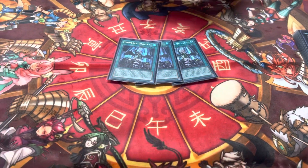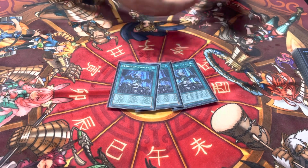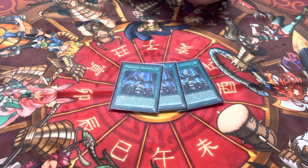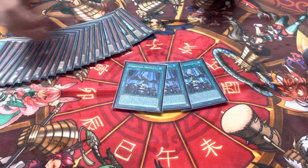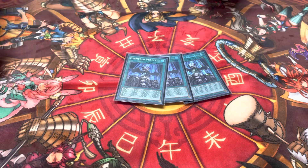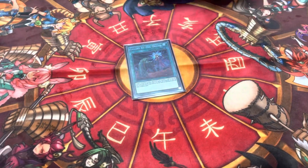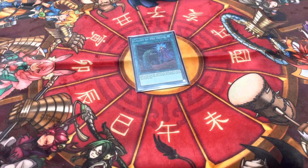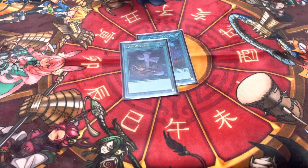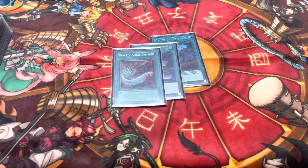Triple Droplet — how did this feel today with Kashtira in the format? I didn't play against Kashtira, but this came up several times — just sending Kit or Nerval for cost and they still trigger. One Called by the Grave — gotta stop your opponent's hand traps.